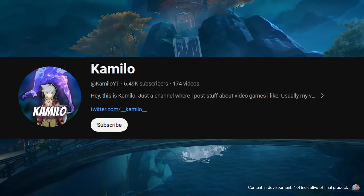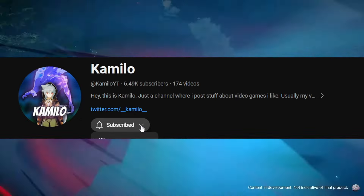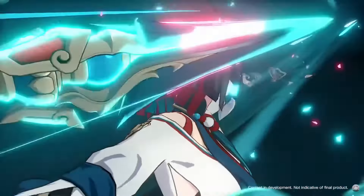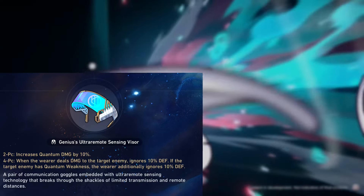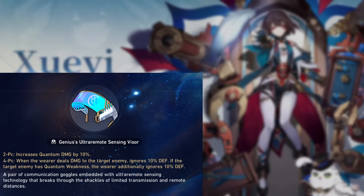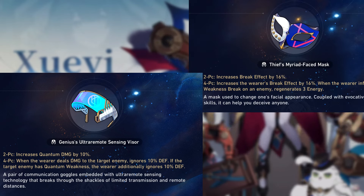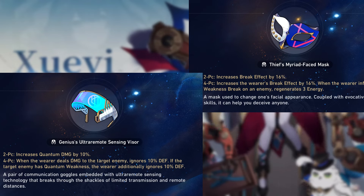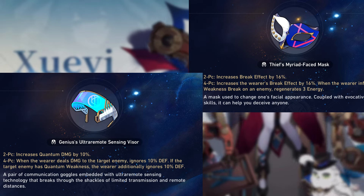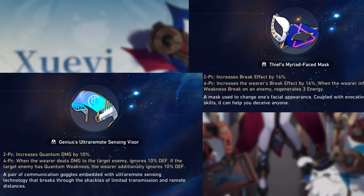Moving on to her relic sets. Her best set is generally going to be the quantum set, A Genius of Brilliant Stars. It gives you quantum damage and the defense ignore is super good, especially since you'll usually use her against quantum-weak enemies. You can also use Thief of Shooting Meteor — it increases your break effect, helps with energy, and increases break effect even more. Break effect is very important on her, so either set is very good. Just use whichever you have with better substats, or mix two pieces of them.